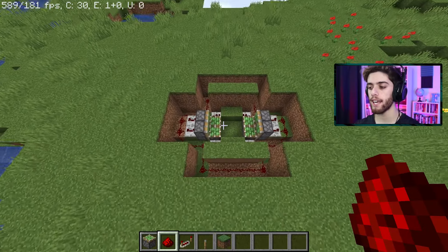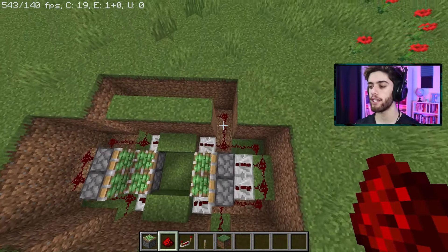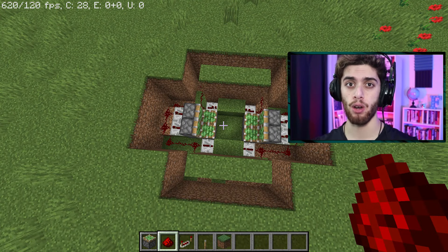Now I'll pause here for one second — just make sure your machine looks like this. You've got your repeaters facing the right way, your pistons, your redstone being all connected out the sides — looking good. If any of that was confusing, comment down below. I'll be happy to help you guys out.